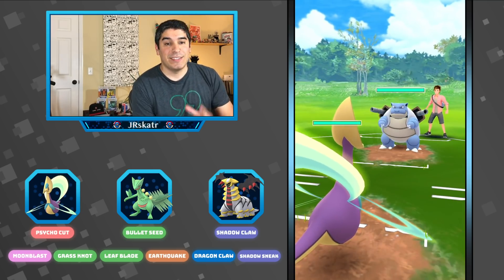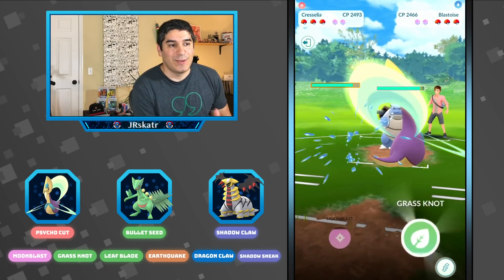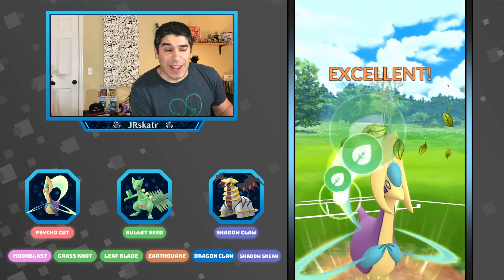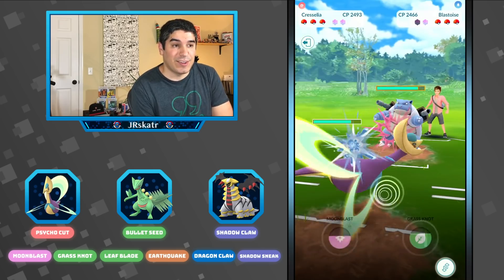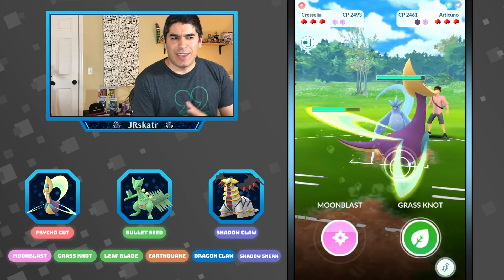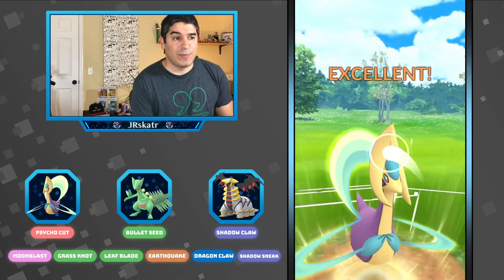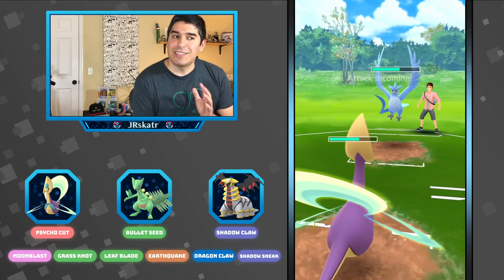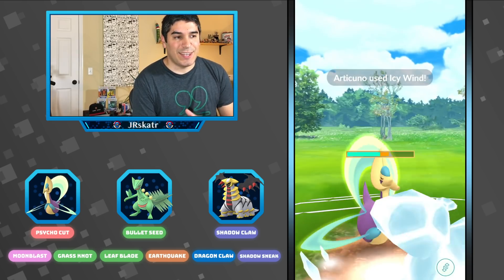So next match — now I have Sceptile. We lead against a Blastoise, which is kind of funny because it's a water type. So I go straight Grass Knot and they shield, so we get a shield already — that's awesome. And now they switch into Articuno. I should just stay in because I have a ton of energy and I can just go straight Moonblast and we should be able to win this matchup. But I'm just not able to get that second Moonblast before the Icy Wind, which kind of sucks.